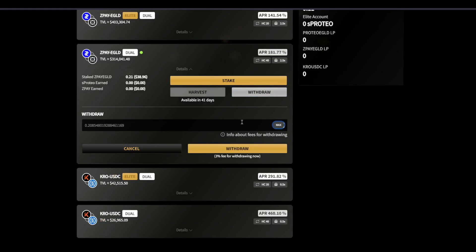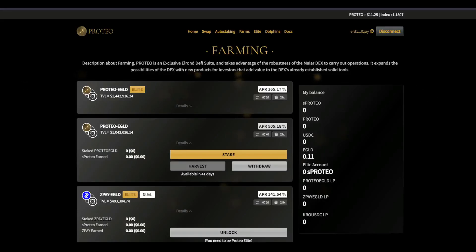You can hit max and then withdraw right here. Now, things you need to be aware of are the fees. If you withdraw within the first zero to one days, it's a three percent fee; two percent for two to three days; one percent for four to 19 days; and then zero percent fees for 20 or more days. That's pretty cool — good to know.